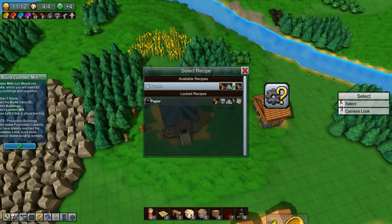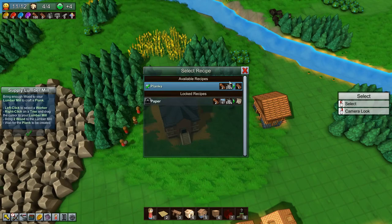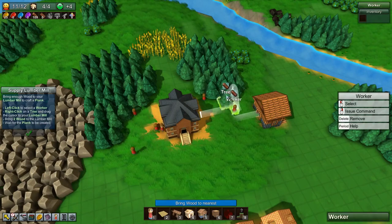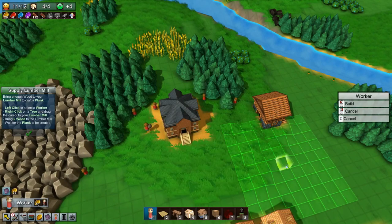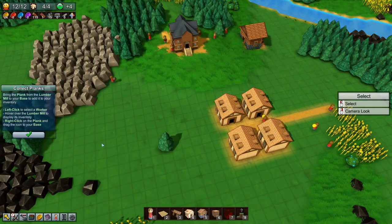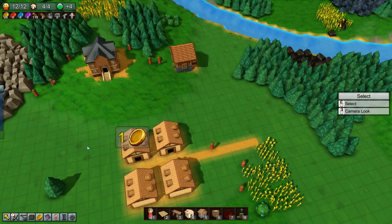We need to make some planks, so we're going to assign the planks recipe to the lumber mill. Bring enough wood to your lumber mill to craft a plank. Let's take two workers to bring wood to the lumber mill, then build one more worker and send him from the lumber mill to the base with the planks that are being created. The lumber mill is done and it wants us to collect planks, which we're doing. So that's done as well.